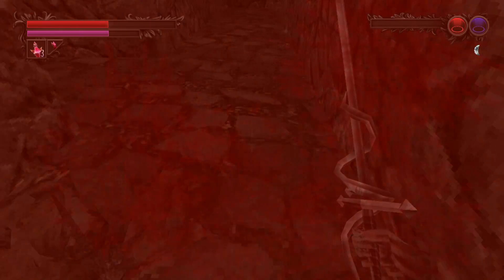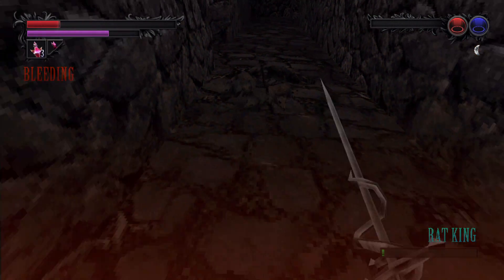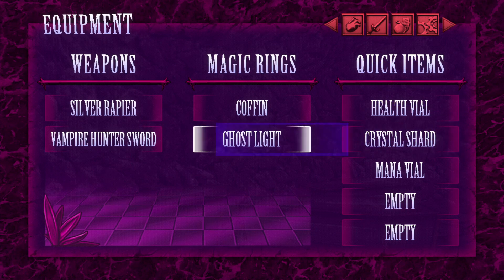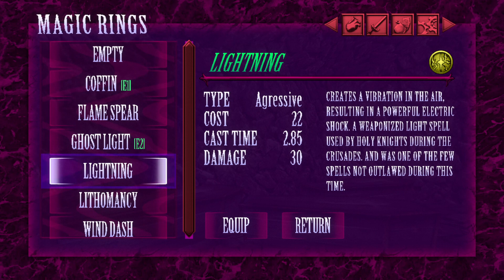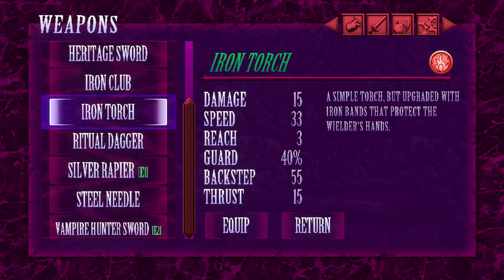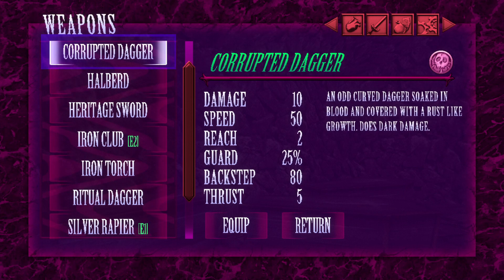Oh my God, they actually attacked me? I'm the friend of rats — well, not anymore. Oh well, sometimes it's like that. Also, I'm bleeding. An axe — or a halberd, specifically. I also didn't actually take a look at the lightning because I was getting scared. It creates a vibration in the air, resulting in a powerful electric shock — a weaponized light spell used by the holy knights during the crusades, and was one of the few spells not outlawed during this time. Damage 30 is not bad. How much does a flame spear do? 12? That is a little bit better. And then the halberd: since I'm not really going to be using the vampire hunter sword, so many things.